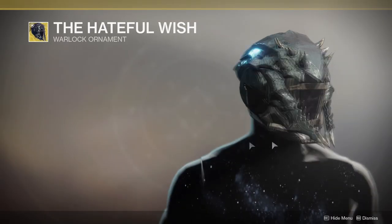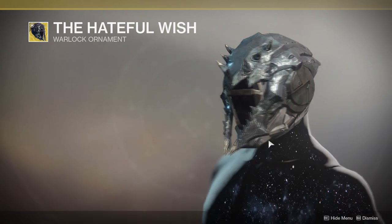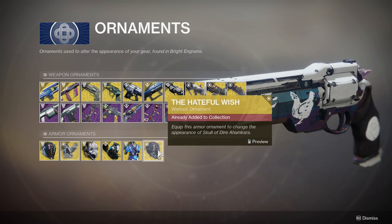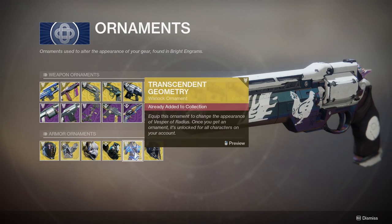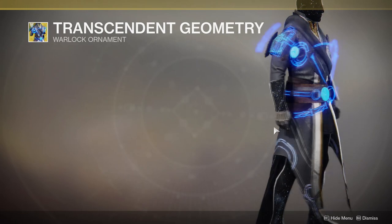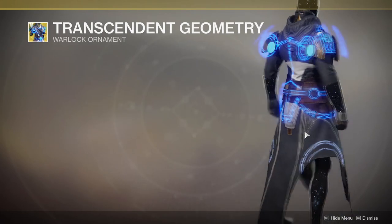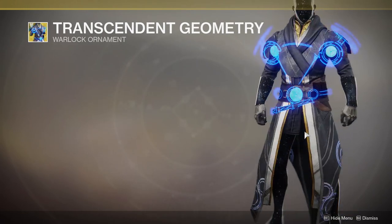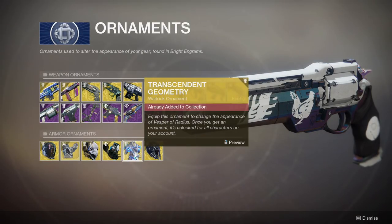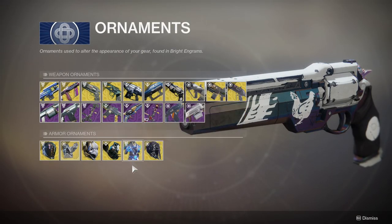This ornament for whatever the exotic this was — dude, I'm forgetting the names. Skull of Dire Ahamkara looks amazing. Too bad it got nerfed. This one came out in Curse of Osiris, if I remember correctly. I think that looks really cool. What's it called? Vesper of Radius. Oh, I think this got a buff, if I remember correctly.